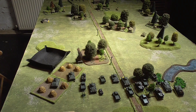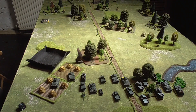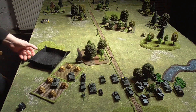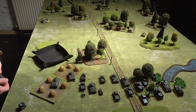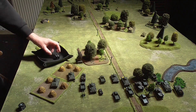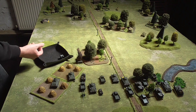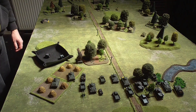Now the T-34s fire back with a gun class of 3. The Stugs have armour class C, so that's a 4 or above needed. However, the T-34s have moved and the Stugs are partially concealed, so minus 2, making it a 6 to hit. They've automatically spotted them because they fired and are within 48 inches. Working through the T-34s — first needs a 6, miss. Second needs a 6 — that's a 6, that's a hit! Roll for damage — that's a kill. One Stug taken out straight away.